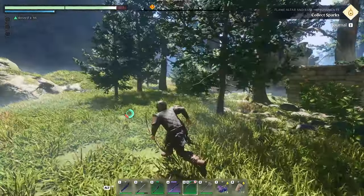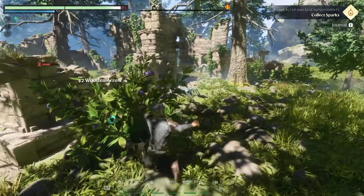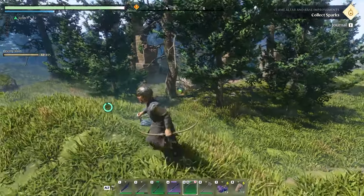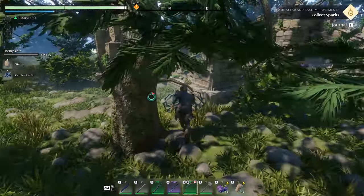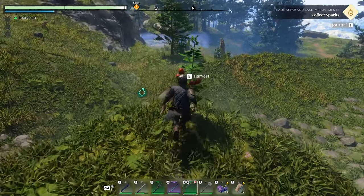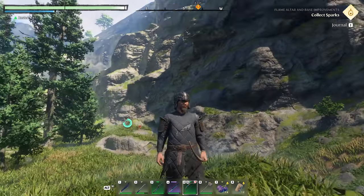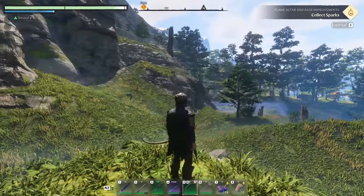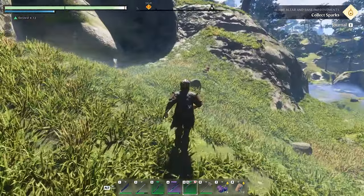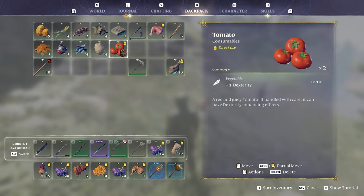Let's go where we're supposed to be going — some kind of flame altar. There's a lot of dudes in there. Oh look, some different kind of berries — tomatoes! Is it up there? I thought it was here, but it's up there. Wonder if I have to go back the way I dropped in. I just found some tomatoes — what do tomatoes do for us? Dexterity, interesting!